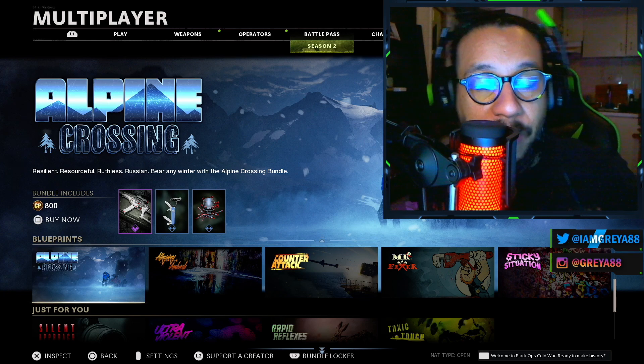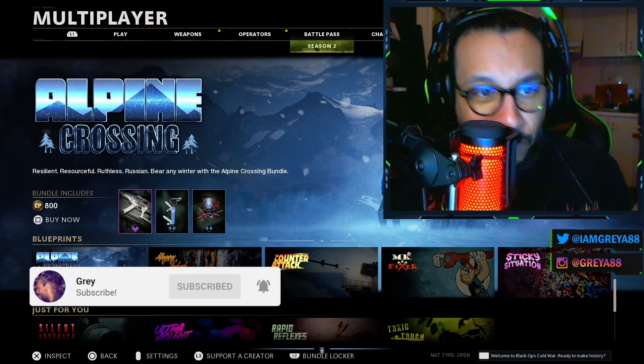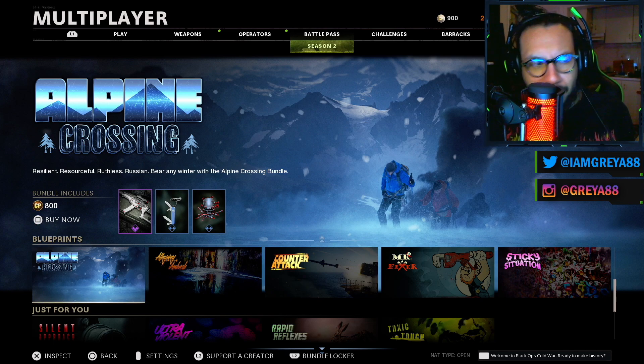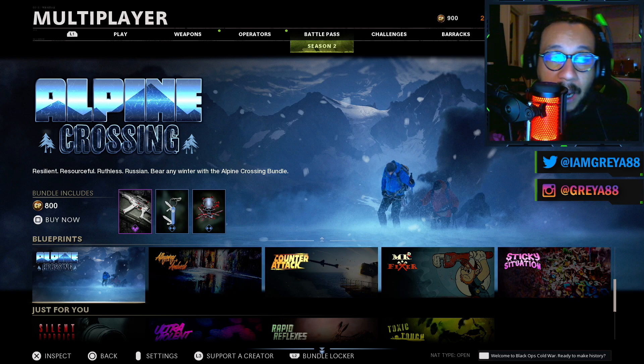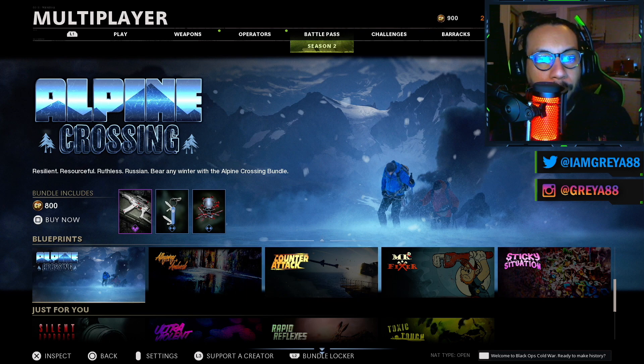Hey, what's going on guys, it's your boy Gray here, welcome back to the channel. In today's video we're going to be taking a look at a brand new bundle that appeared in my store. I don't know if this is actually a brand new bundle or if it's been introduced before in Black Ops Cold War and Warzone, but I believe this is my first time seeing it. We're looking at the Alpine Crossing bundle — this bundle costs 800 COD points. Resilient, resourceful, ruthless — Russian bear any winter with the Alpine Crossing bundle.